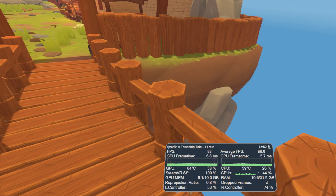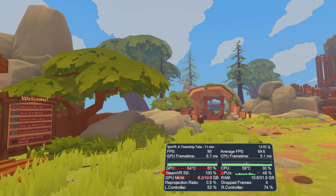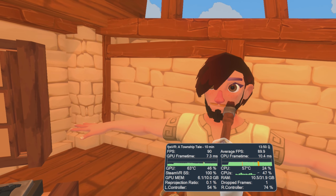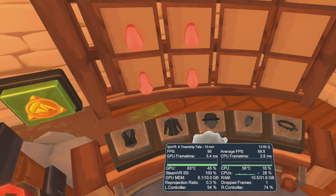You can see here I'm running Steam VR Super Sampling at 100% and I've got the Valve Index at 90Hz, which is running a relatively solid 90 frames per second. There are occasional dips here and there, but generally you can get pretty solid performance at that level.